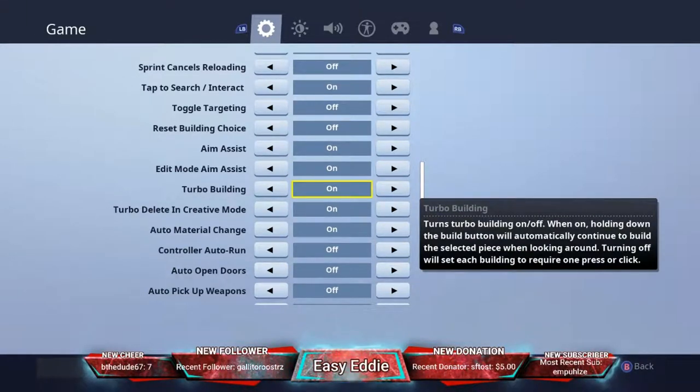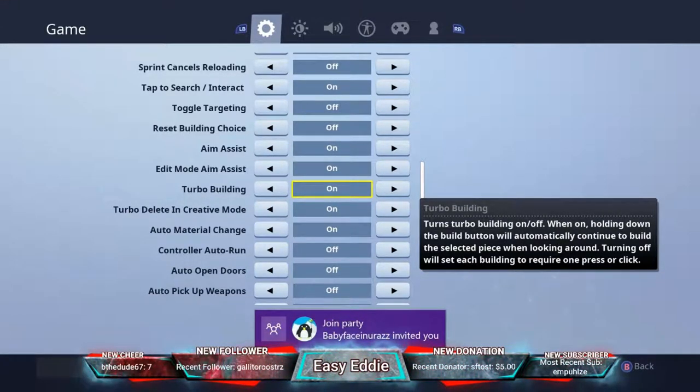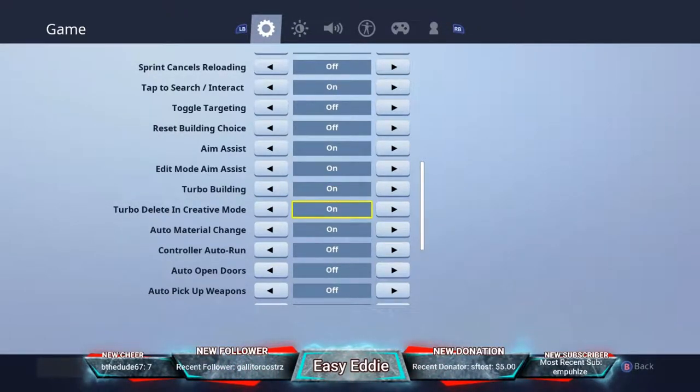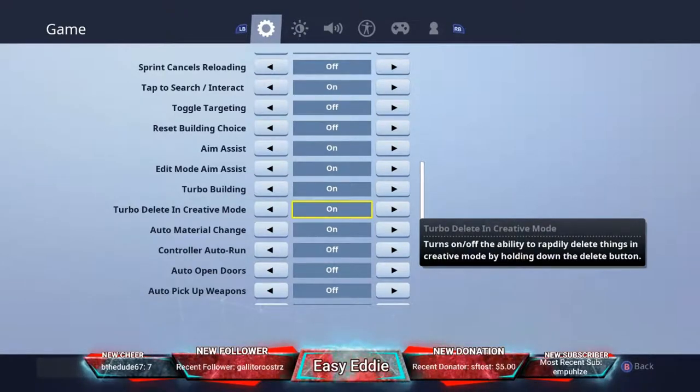Turbo building you definitely want on because it makes your building go so much faster. Say you're placing walls on Builder Pro — you can just hold RT and it'll place walls as you move your sticks, so you don't have to keep tapping.